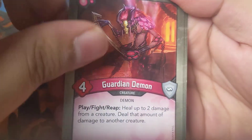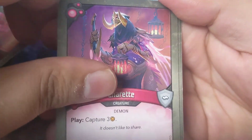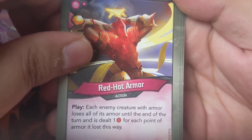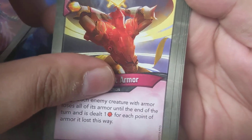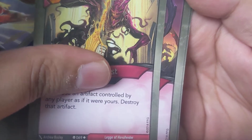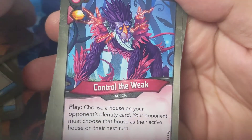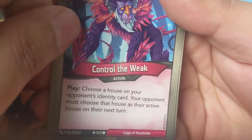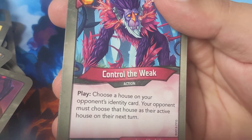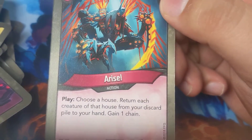Shula - if your opponent has four or more, steal one. Nice. Garden - even play, if I repeal up to two damage from a creature, do that damage to another creature. Sure - play, capture three, each enemy creature with amber loses those numbers until the end of your turn, plus one for each point of armor lost this way. Ultra - use an artifact controlled by any player as if it were yours, then destroy the artifact. Pandemonium - always a good card, each undamaged creature captures one from its own side. Arise - choose a creature, choose a house on your opponent's identity card, your opponent must choose that house as their active house on the next turn. And another Arise - choose a house, each creature of that house gains one chain.